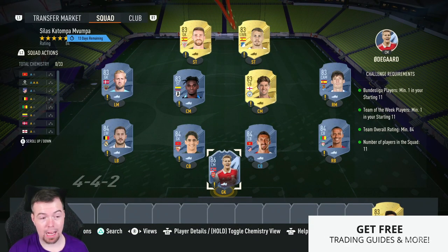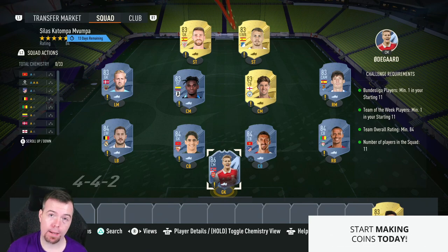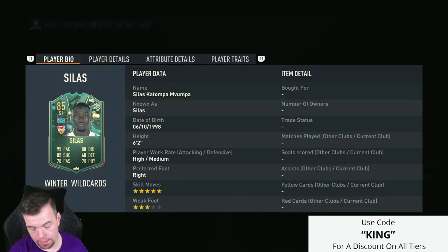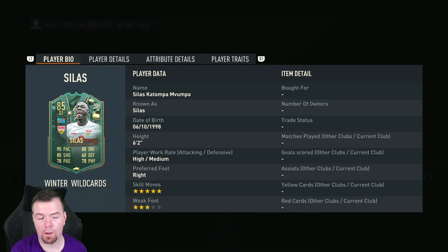This SBC will be cheaper again once — if you don't need him but you want to get him, please wait. That's the biggest tip right now. This card is 42.75k at the moment, so nearly 43k. He will be closer to 30–35k once Team of the Weeks have come back out, and most of you will probably get Team of the Week cards from Fut Champs anyway. So please don't do this SBC at the moment. Hopefully my information helps you out and saves you some time and money.